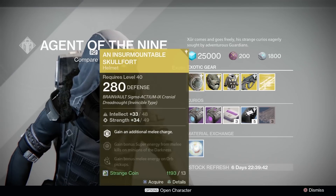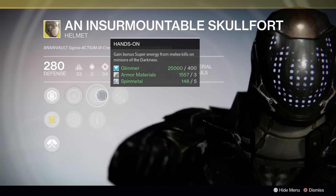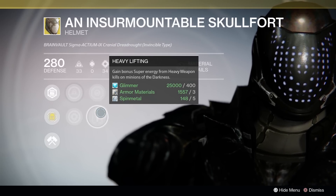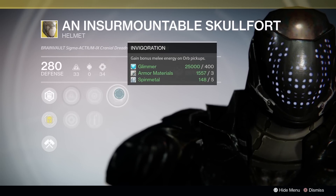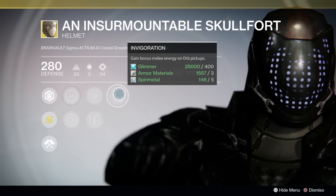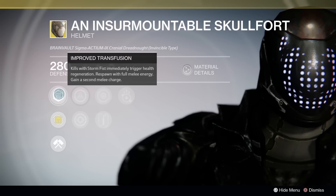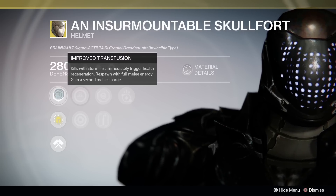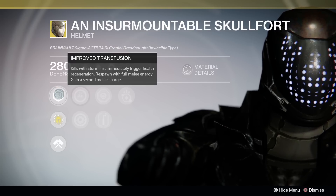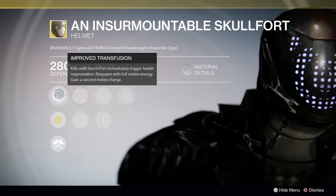Titans, you're getting Insurmountable Skullfort. Side bonuses of increased super energy on melee kills or heavy kills in PvE, and an Invigoration bonus — melee energy on orb pickups. That's not particularly thrilling. The main bonus gets you an additional melee charge, you respawn with melee energy, and you gain Transfusion for Stormfist. Note that this does work with shoulder charge as well, not just Stormfist, which is nice.